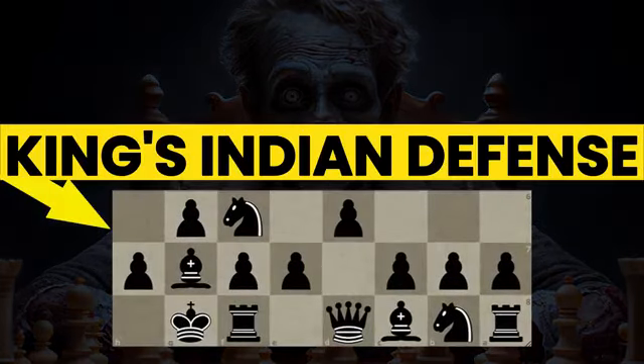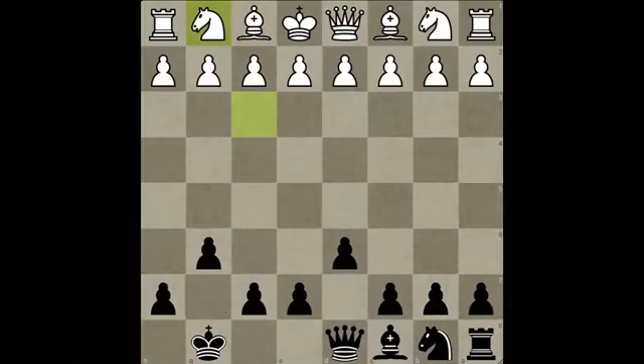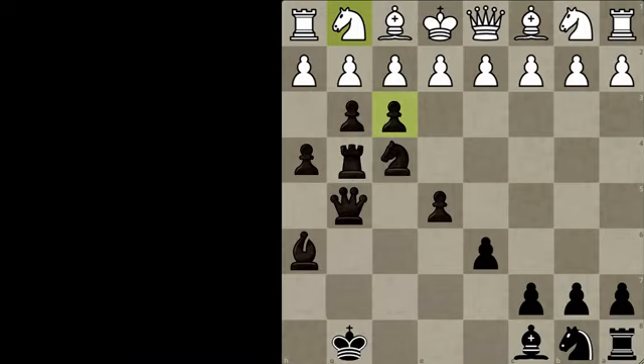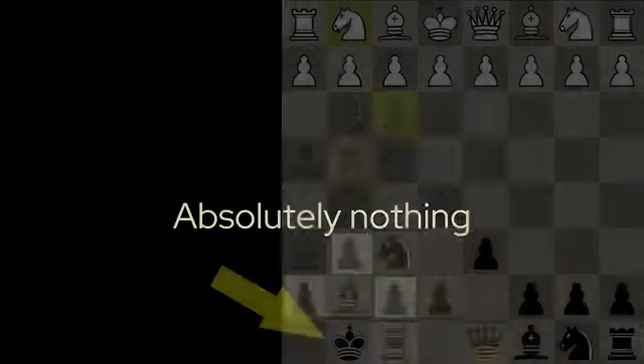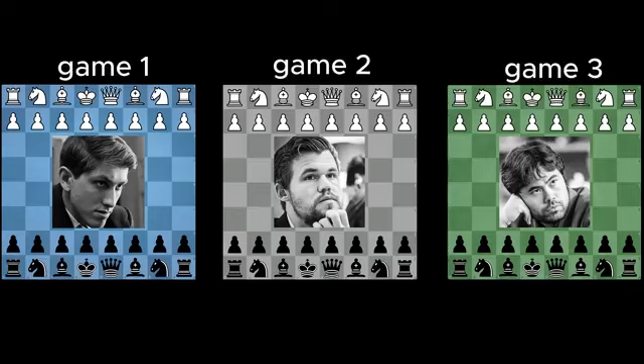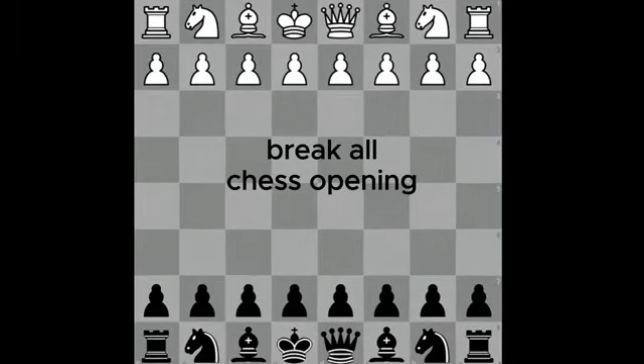This strange setup is the King's Indian Defense. Moments before these pieces, these pawns and the queen, are violently shoved into white's kingside territory. But what will happen to this bare defenseless king? Absolutely nothing. Because after days of intense digging on new chess, I found three brilliant games to show you how to break all chess opening principles.